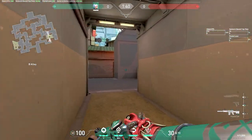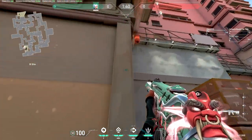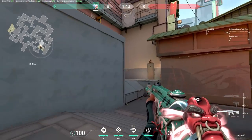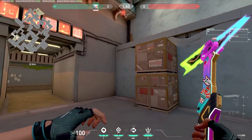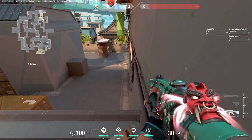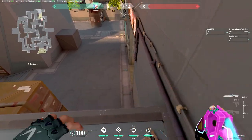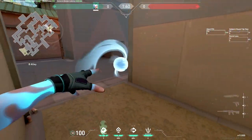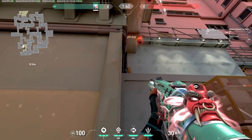When you're retaking B from CT, smoke the right side over here and then quickly clear anybody that's sitting up here or over there. Walk out and clear anybody there. This helps a lot because a lot of people camp right here, and it's pretty hard to retake if you have to watch both angles. Smoking right side isolates the left side and you get a free kill on anybody up here.